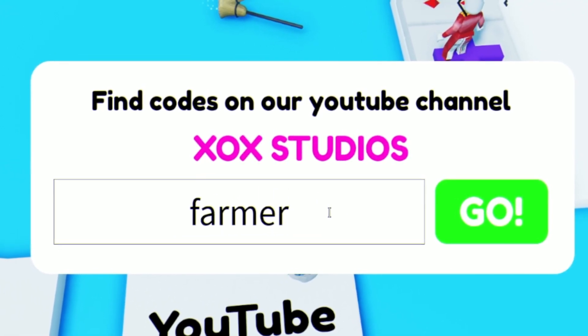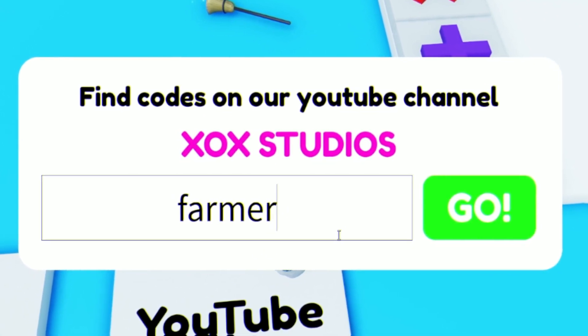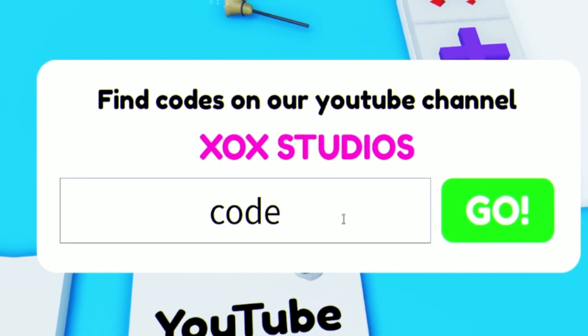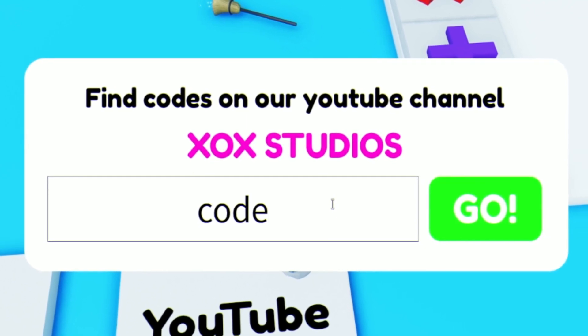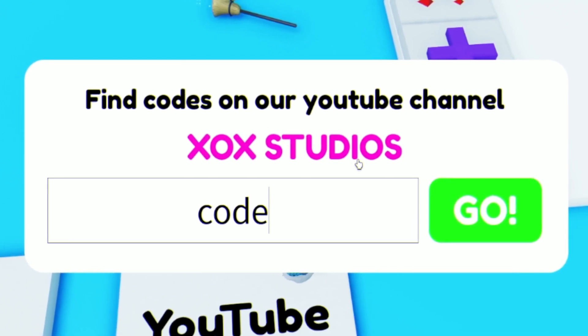After that we have code FARMER. Enter that one in right now. Next is simply the code CODE — this one gives you a random item.